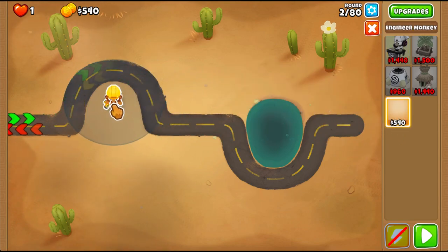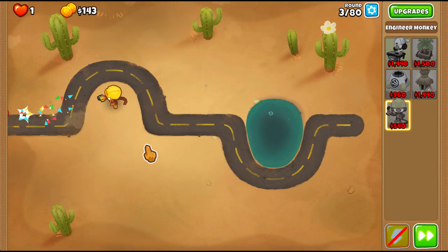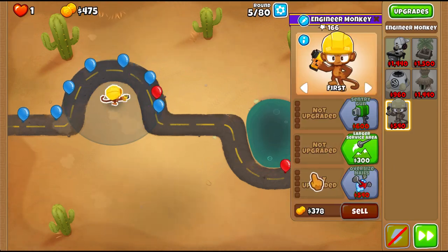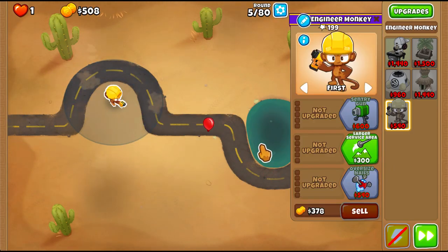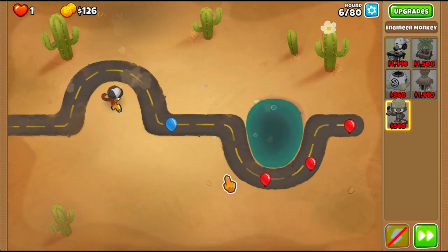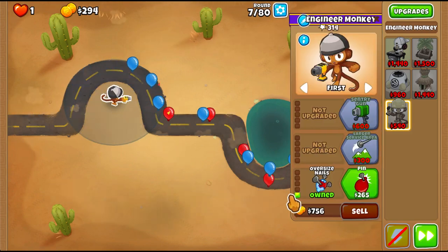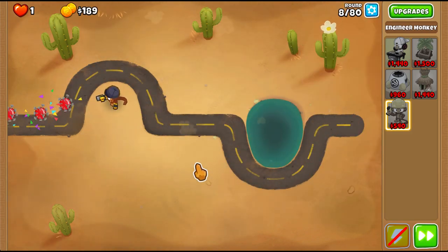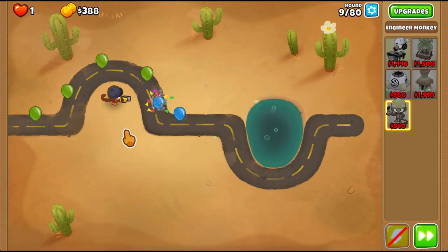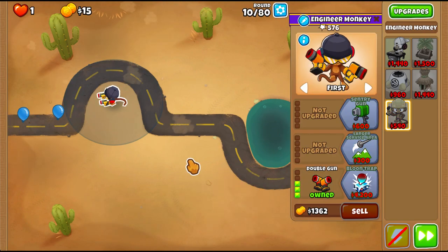We'll start with an engineer and basically place it right where the radius matches the curve of the map. That's basically the best start to the challenge. We'll go ahead and wait until we can get oversized nails. Once we get that, we're going to wait another couple of rounds till round 7 when we can get pin. And then we'll wait a couple more rounds up until about round 10 when we can afford a double shot as well.